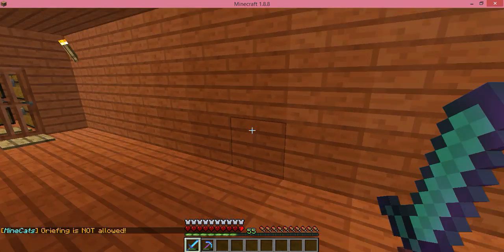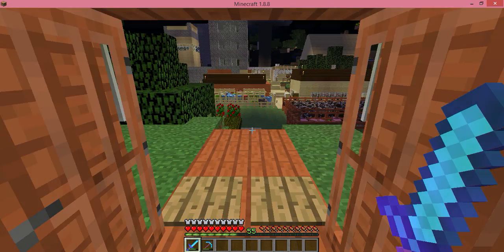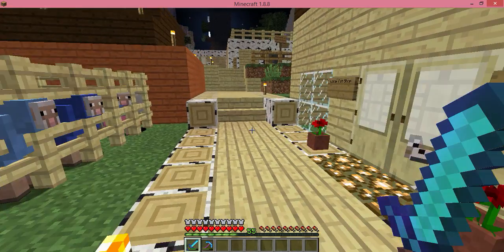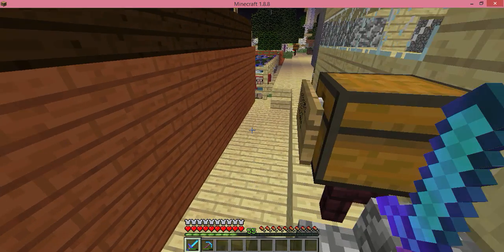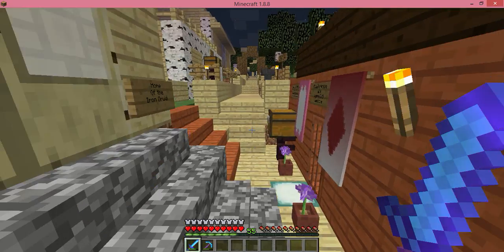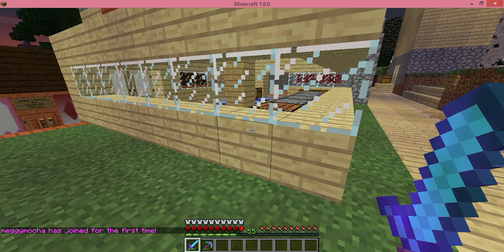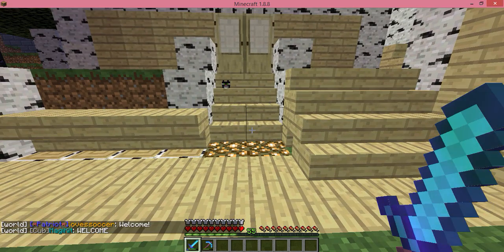This is a really nice server — typically 300 people are on at a time. The server has MCMMO, which means whether you're hunting, fishing, digging, or mining, you get skills and earn more skills that last longer the higher level you become. As you can see, I have a lot of sheep. There's a market on this server where you can buy and sell stuff to make money. They have auctions and lotteries where you can win a lot of money depending on how many people buy tickets.